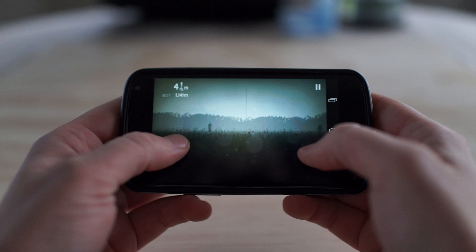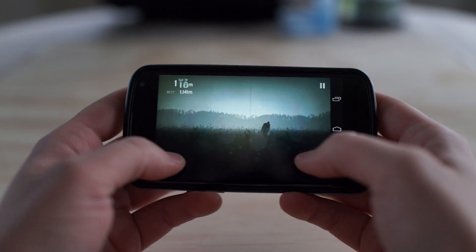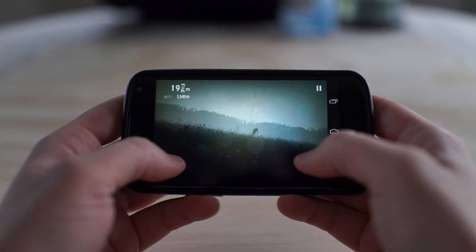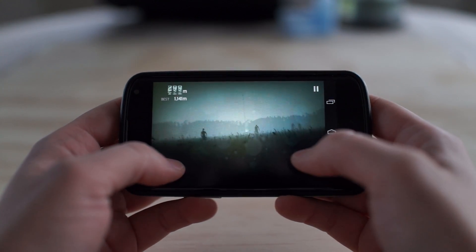You can see here — I tap the sides of the screen to run in a different direction. You just want to avoid the zombies; you can nudge them. At the top you have a little counter telling you your distance. Just how cool is this? I don't know how to explain it — this is so cool.